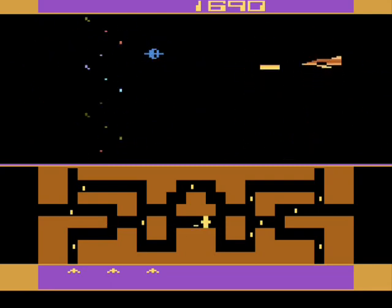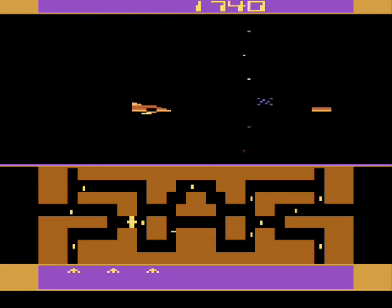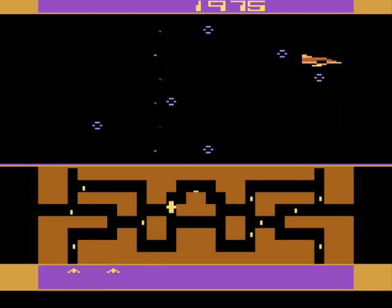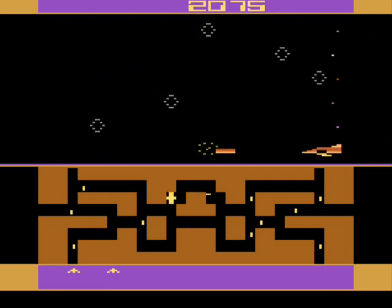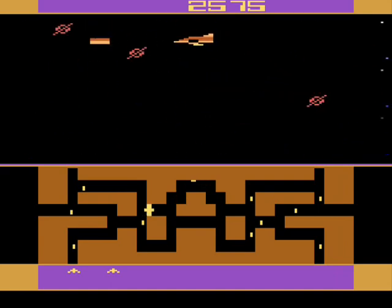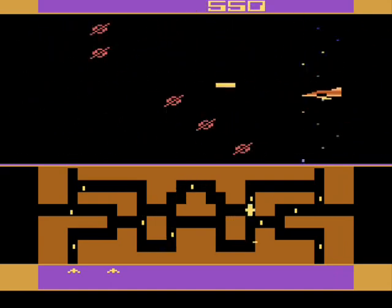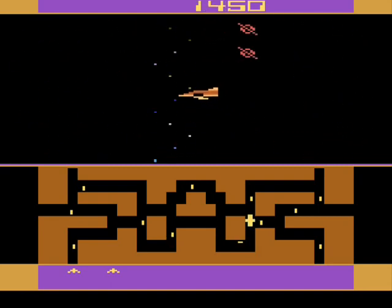It's split screen. The top half is the view of your ship, and the bottom half is the map. The objective is to take out these hatching pods, which are represented by the vertical dashes on the map. They'll activate and then slowly drift off screen.